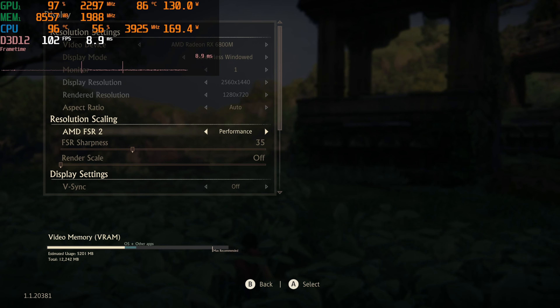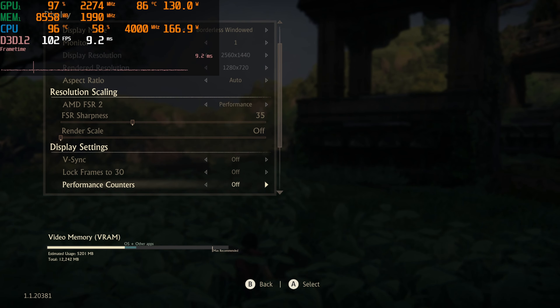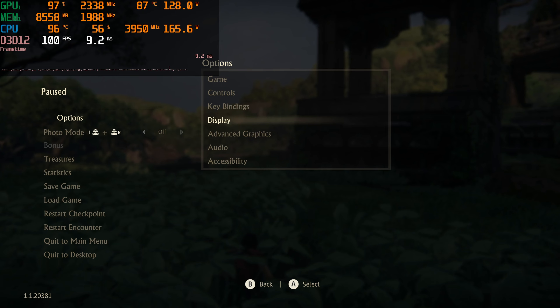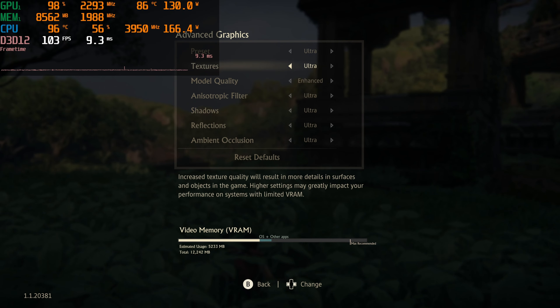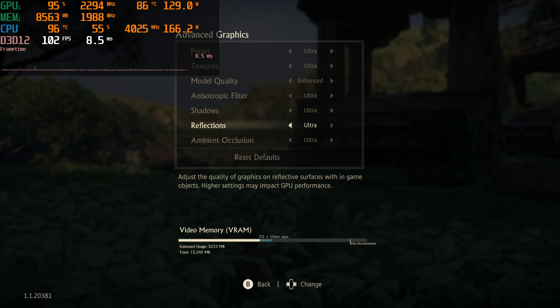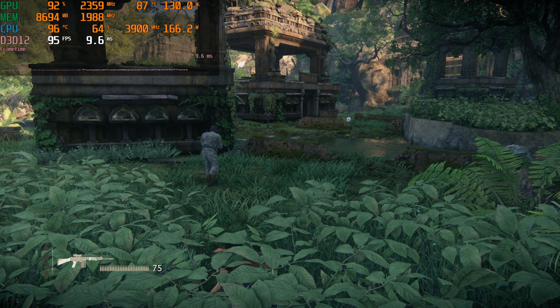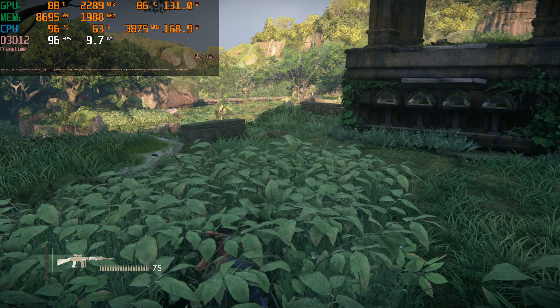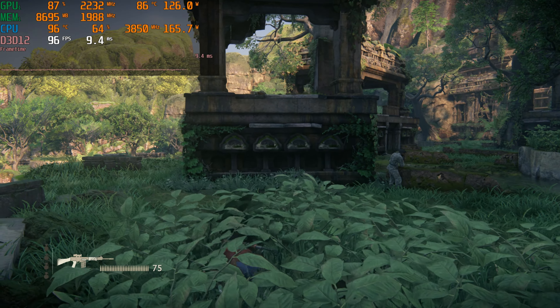Now, performance FSR. You know what that means — time to look through the settings, of course. Now to the advanced graphics tab — everything is still on ultra. Back into the game. Let's get a little FSR performance gameplay in now.